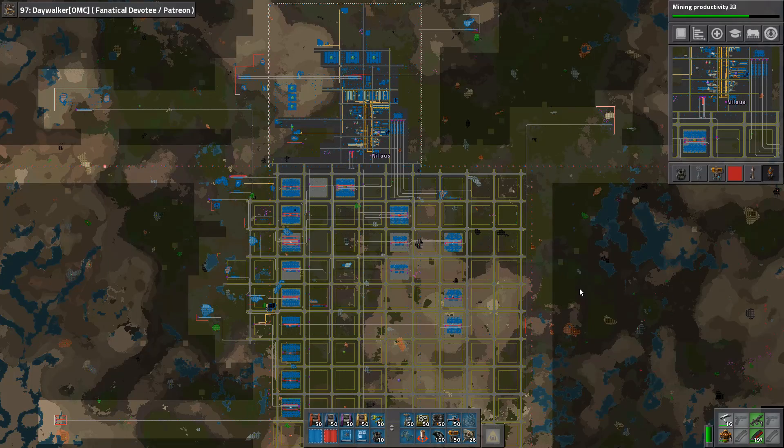Hello and welcome. My name is Nelaus. This is episode 97 of our let's play campaign of Factorio. Final Factory is the name of the series. Why is it final? Because it will take quite a while to complete this base — not forever, but at least a hundred more episodes, probably more. What we're building here is big, it's awesome, it's fun, and it's great to just keep going on this.